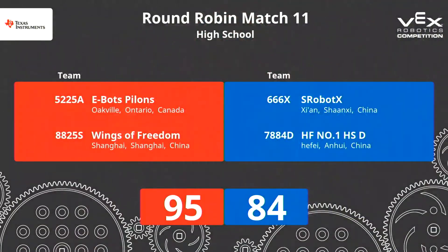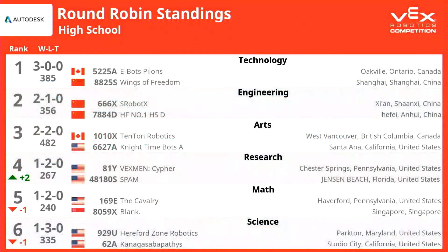It looks like the score is ready for that match — it was a close one. Technology takes it 95 to 84. That really jumbles up the standings in the middle; it's an all-out race for number two. Let's take a look at our updated standings. Technology at 4-0 has clinched a spot in the finals — even if they lose their last match, they are locked into one of the top two positions because everyone else has two losses. If they lose their last match, they're still number one.